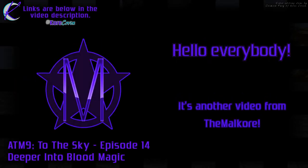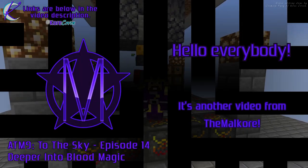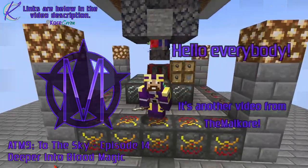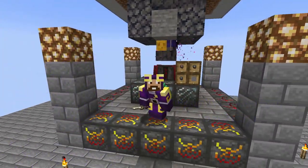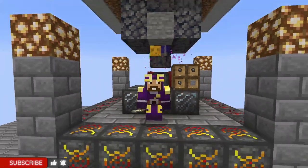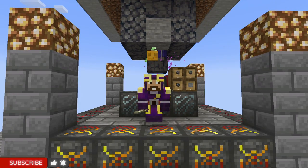Hello everybody! Welcome to episode 14 of All the Mods 9 to the Sky, where today we upgrade our blood altar to tier 3 and start getting reinforced slates. But we no longer use our own blood. Let's see how we do this.